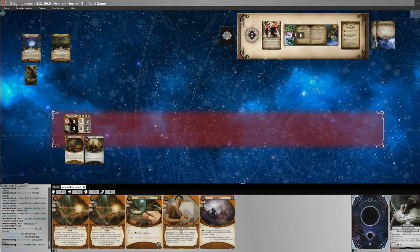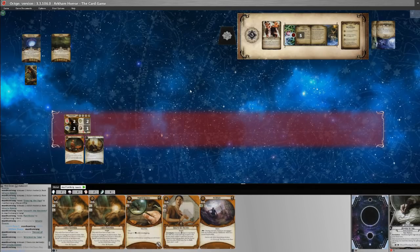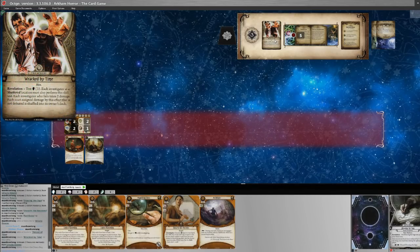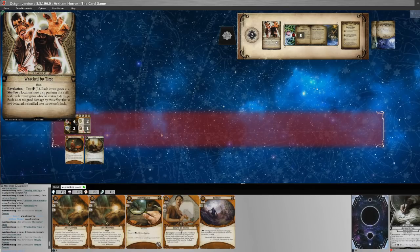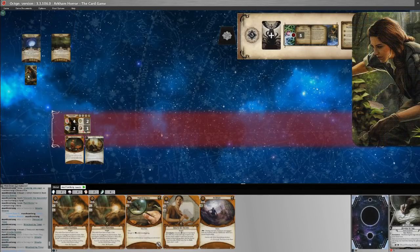We have five cards in hand so we can go five versus three. The chaos bag says minus three, so we miss by one. We are not at a shattered location so the extra clause doesn't matter, but we still take two damage. Just like that we have four damage out of seven — we are in some trouble in the damage department.